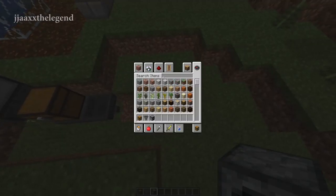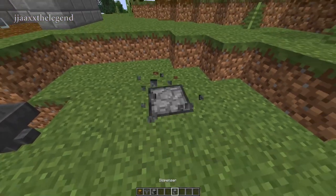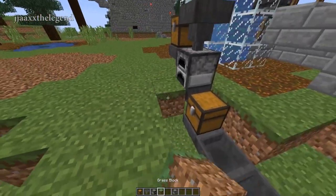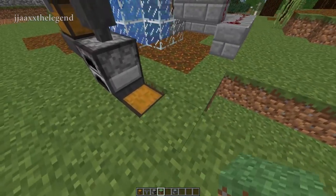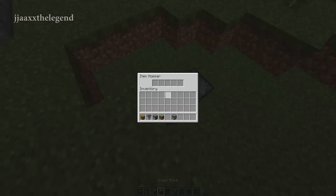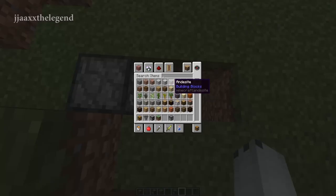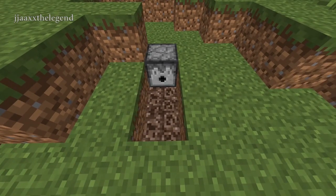Then go to where you want your kelp to be transported to, get your dispenser out, and place it there. Once you've done that, connect the hoppers into the dispenser. The reason I've done it so it's two blocks down is so you can cover up the hoppers. If you don't care about aesthetics, you don't have to put the chest there. Now cover up the hoppers with grass blocks. Come down to where the dispenser is, break a two-block hole and make it two deep. Then grab soul sand and place two of it at the bottom — this is where your tube is going to be.